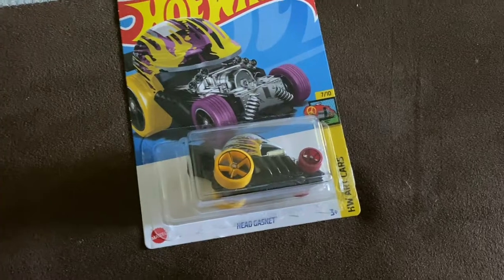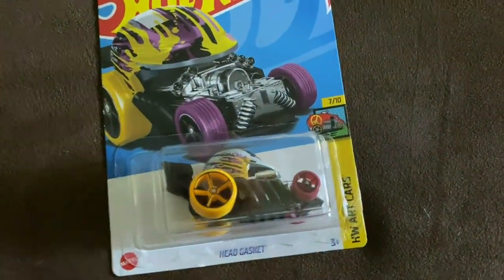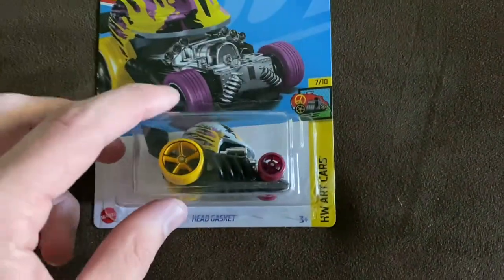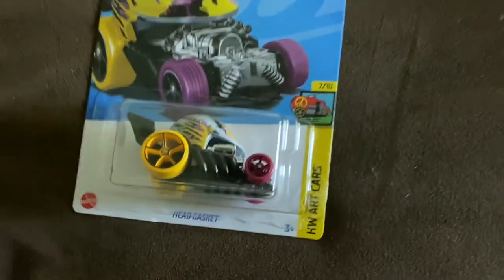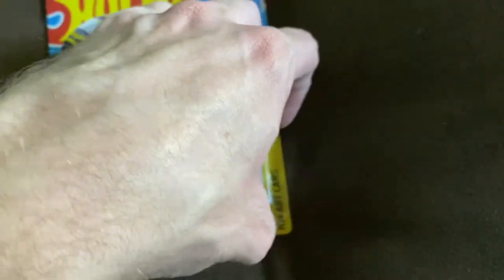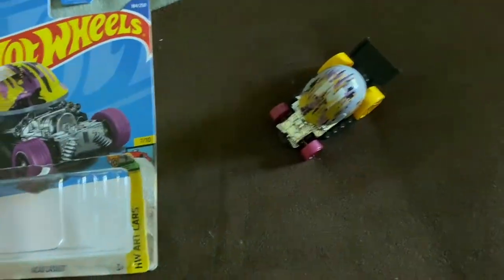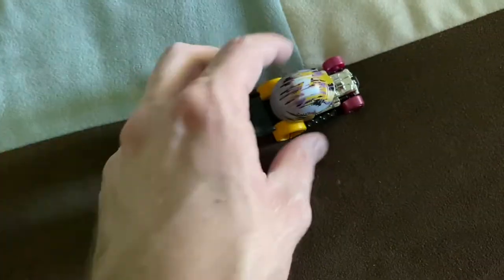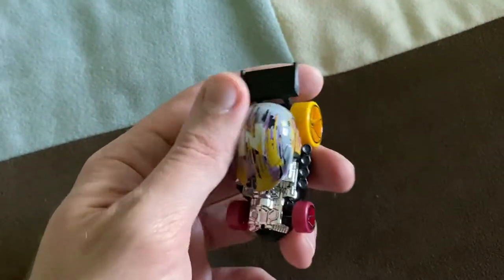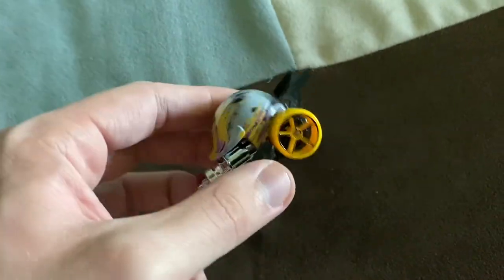Up next we have the Head Gasket. That's a fantasy car - basically a giant helmet on almost like a hot rod body. You can see the exhaust on the side and everything. Kind of a crazy looking car, but it's from the Art Car series and it has an N on it - N for Nick, so you know. I thought that was kind of cool. What a weird looking car, still pretty cool though. I like the helmet with the kind of splash pattern on it. That's metal too. Nice. Purple and yellow wheels too.